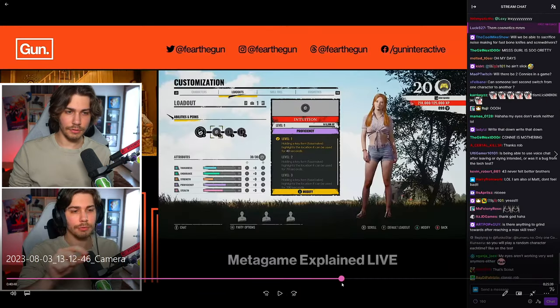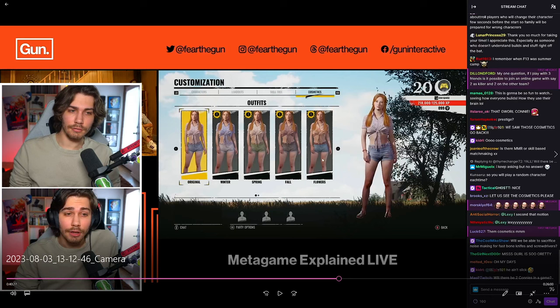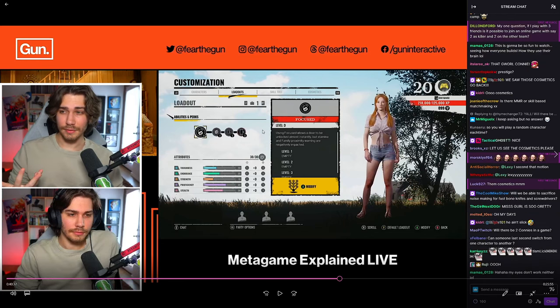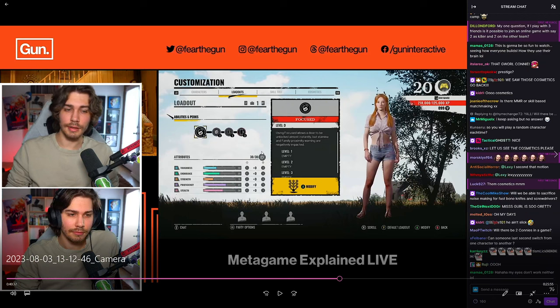Comparing start to end of the skill tree, they went from 150 points down to 99, so it does take 51 points to fully level a character. There's also a cosmetics section — mostly recolors of the same outfits, with a second page available. You get up to five loadout slots, similar to Dead by Daylight. With 30 attribute points to reassign — shifting toughness, strength, proficiency, stealth — the loadout class system will actually be useful here.